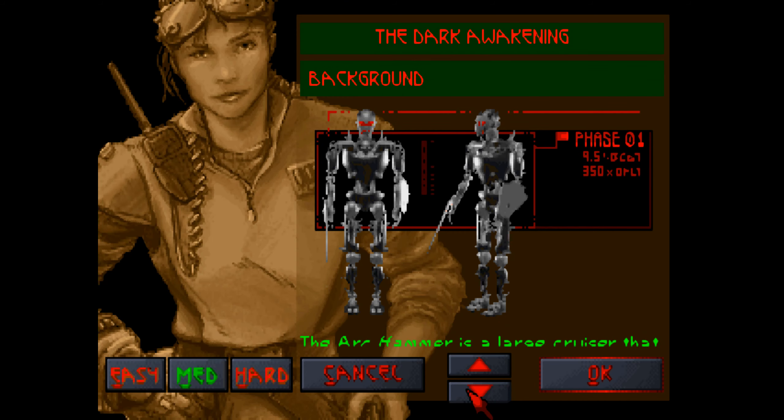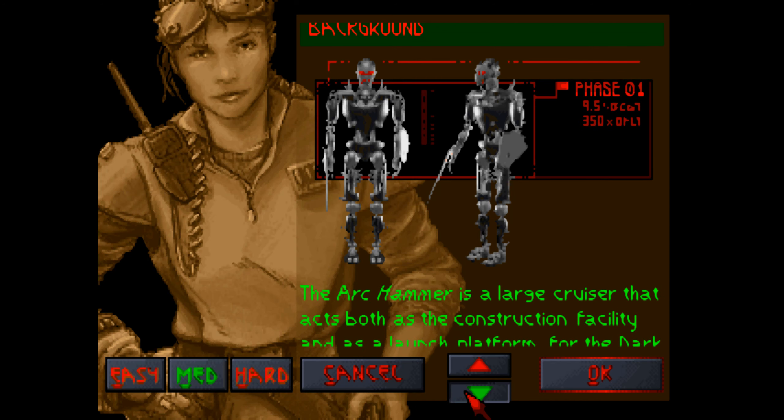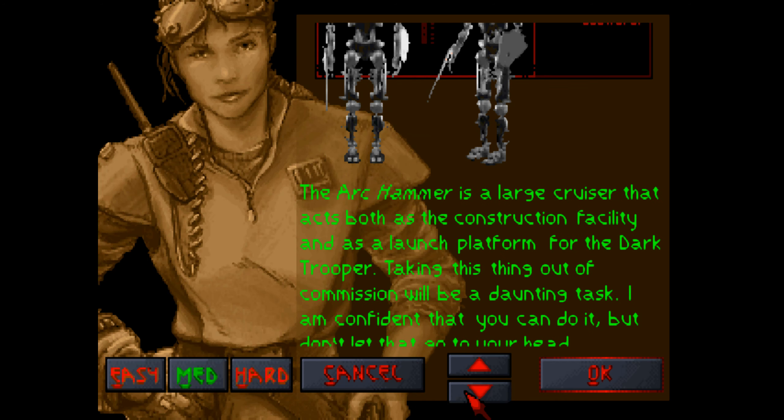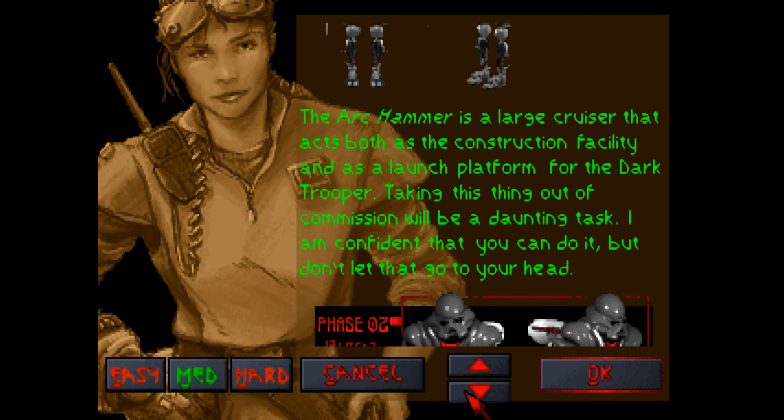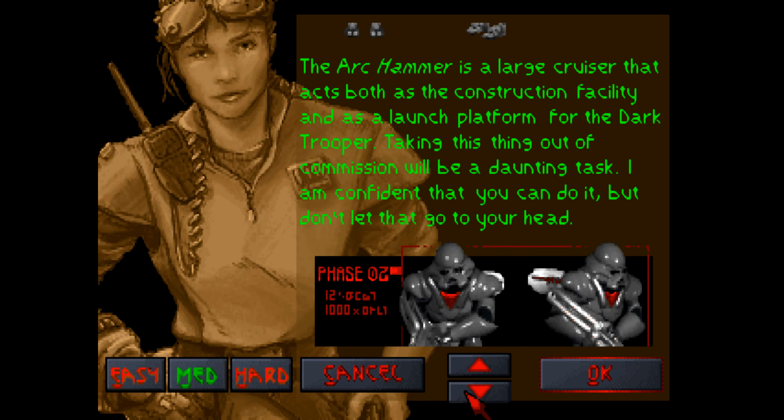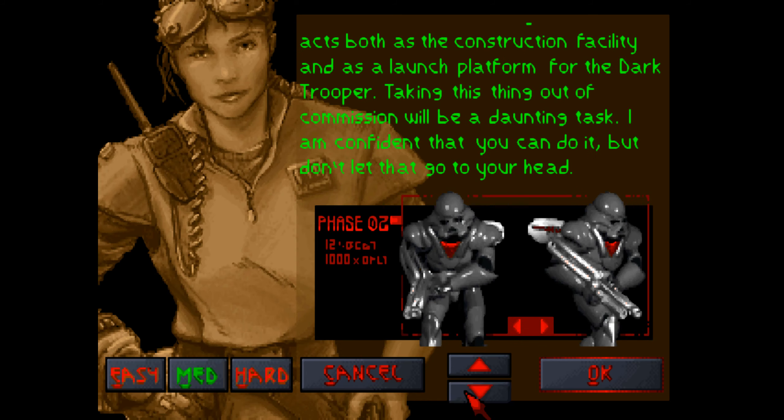Phase one Dark Trooper had a sword and shield. The Ark Hammer is a large cruiser that has both a construction facility and a launch platform for the Dark Trooper. Taking this thing out of commission will be a daunting task, but I'm confident you can do it. Don't let this go to your head.